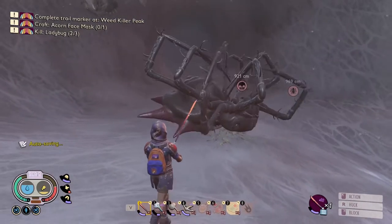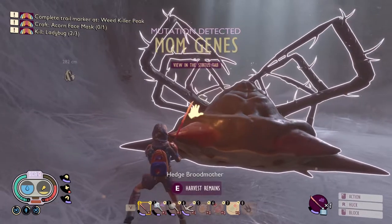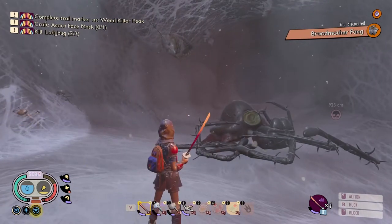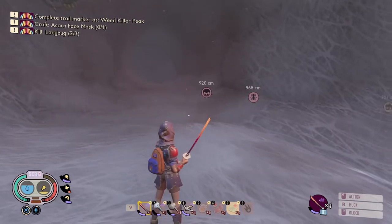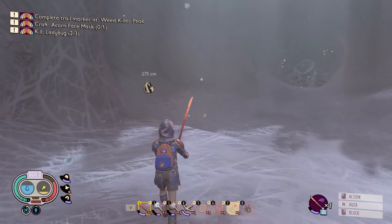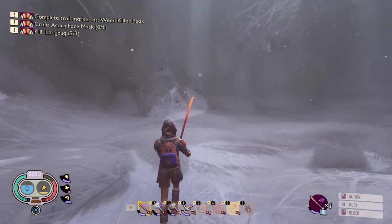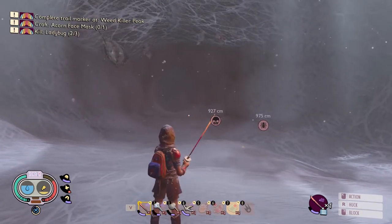And there you go — you've completed the Brood Mother boss fight! The parrying timing takes a little time to get down, so you may have to try it a few times. Block right when she starts to lean back, because she's very fast. For healing items, I cut it really close using all of mine — I recommend bringing five smoothies and five Healbosses.